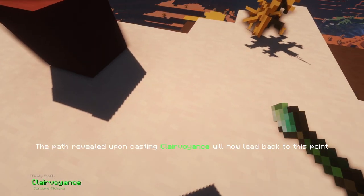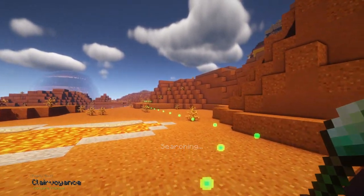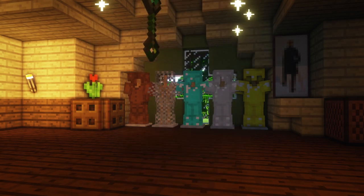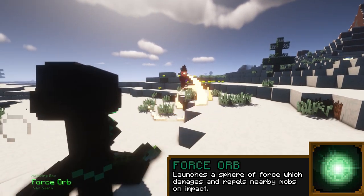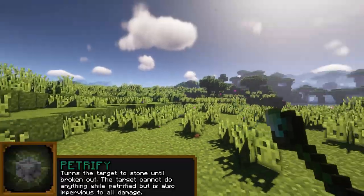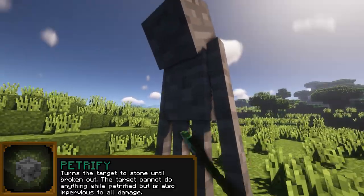Clairvoyance lets mages set a point of interest — when needing to return to their set place, Clairvoyance creates a magical path to the marked spot, making it easy to return to places a sorcerer is interested in. The manipulation of reality doesn't just serve as a tool for sorcerers, but can be used to strike at foes. Throw a condensed sphere of force to damage and knock back foes, create a magical containment field onto a target preventing them from escaping it, or for a long-term solution to isolating mobs, Petrify a target into stone, making them unable to attack or move — though they cannot be damaged either.